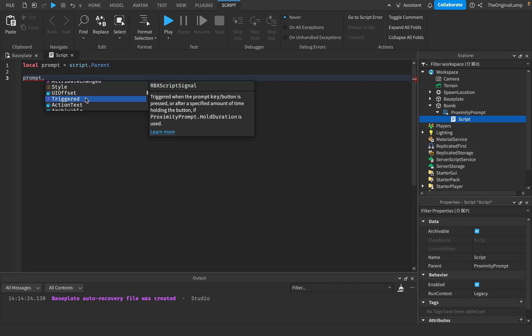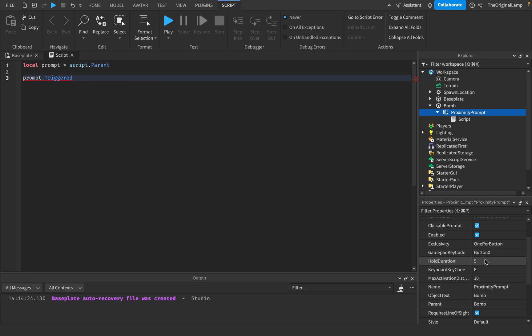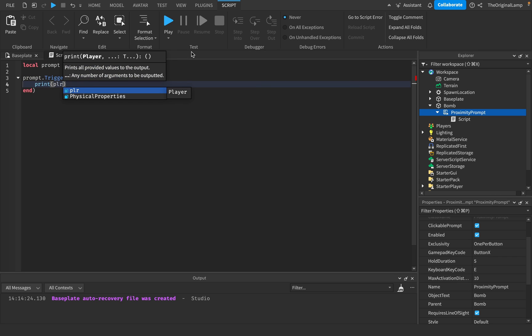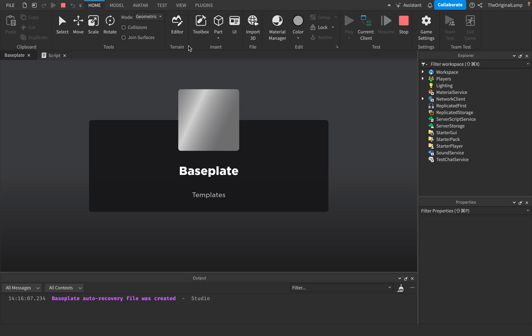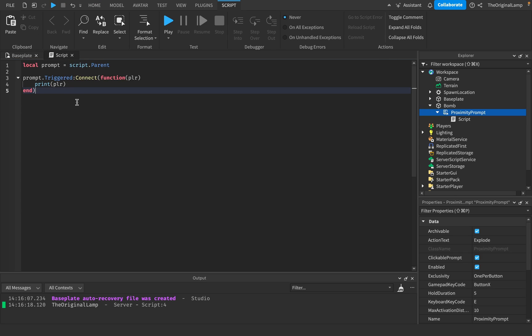Then there's 'triggered' - so triggered just means the prompt is done. If the hold duration is zero and you click it and it's done, this fires. If the hold duration is five and you hold for five seconds successfully through the circle animation, triggered fires as well. So triggered fires whenever you actually activate the prompt, whether it's zero or five hold duration. You connect it to a function which gives you the player who triggered it.